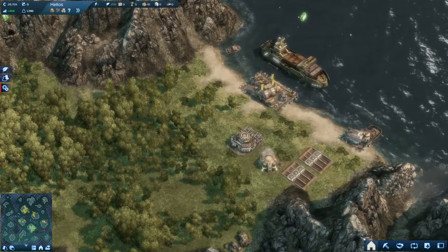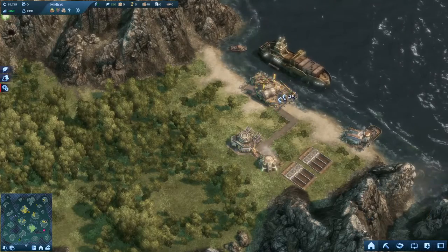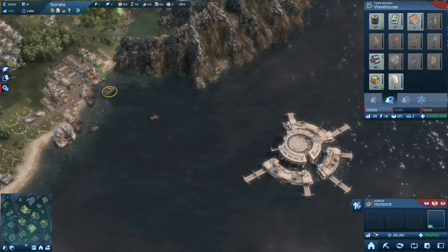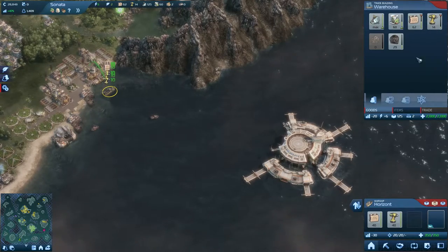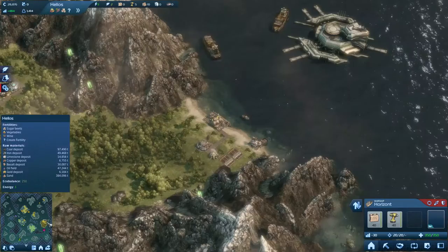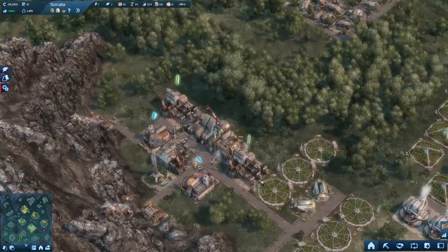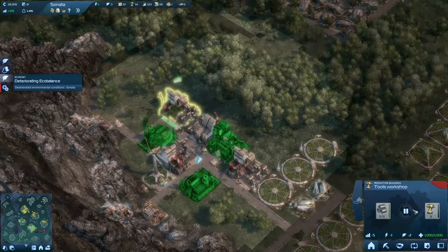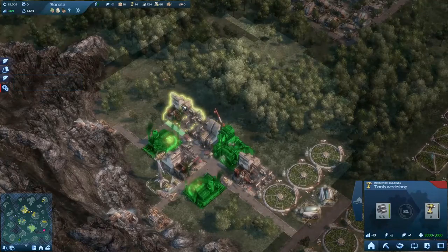Let's hook this up. There we go, building our own modules. Is our command ship back home? Yes it is. Let's fill it up with some more building modules and tools. Tools are dropping dangerously low by the way. Registering eco balance degradation — eco balance is dropping now because these buildings are back on.